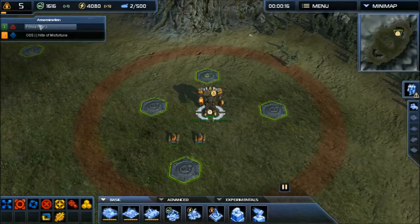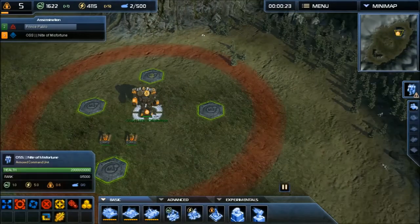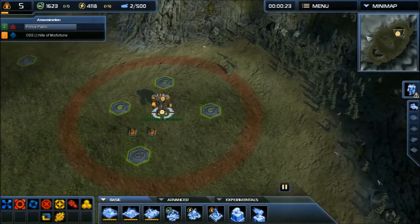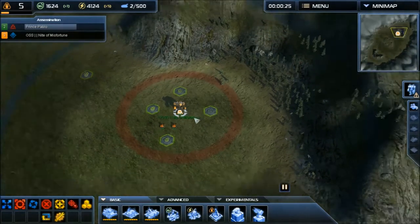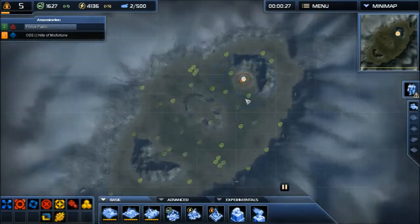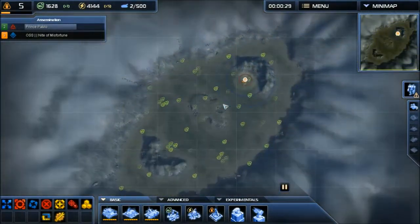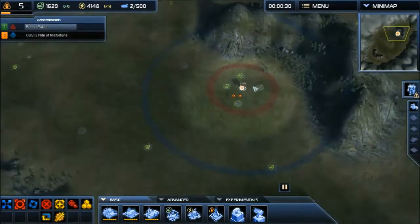There are a couple of options I choose to select at the beginning. First is the score screen — it tells you how well you're doing. And then the minimap up here, and the clock. The nicest thing about Supreme Commander 2 is that you can zoom all the way out and then all the way in to see the battle, which helps quite a bit once you have all those units out.